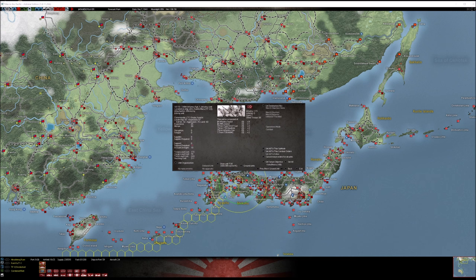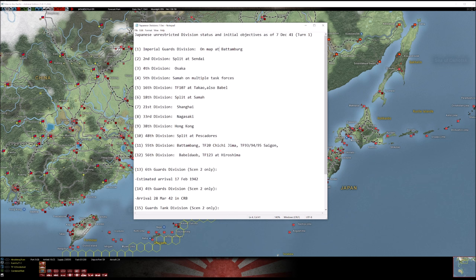So of the 12 unrestricted divisions Japan starts with, five of them are fully intact and ready to use; the rest are loaded on task forces or geographically scattered. It's up to you whether you want to put them back together — but I feel they'd have better fighting capability and be administratively easier to track if they were combined.